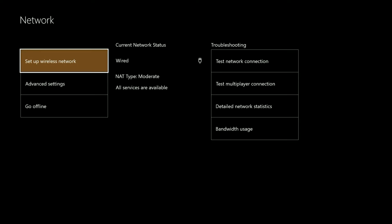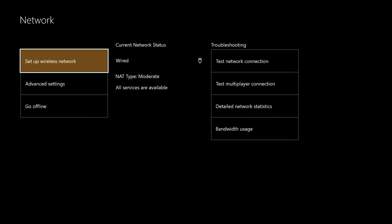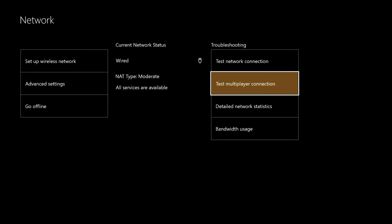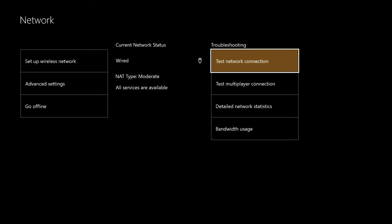From this screen here we want to go ahead and select Test Network Connection under Troubleshooting. This test is going to let us know if we have any connection issues to Xbox Live or the ISP. Looks like we're good there, so let's go ahead and test the Multiplayer Connection next. This is going to let us know if we have any issues related to multiplayer gaming such as a NAT issue or high latency. Looks like we're good there too.